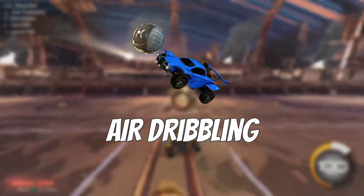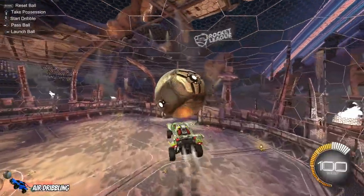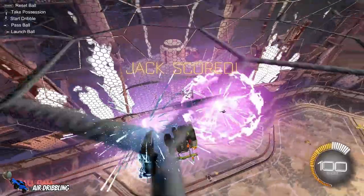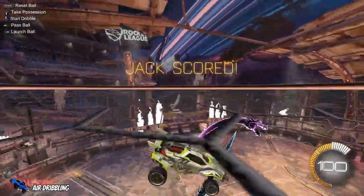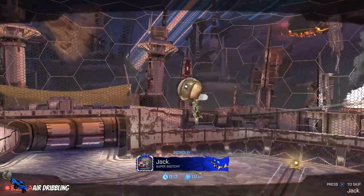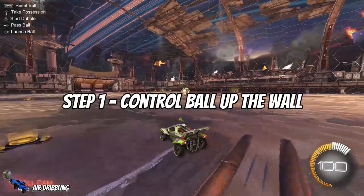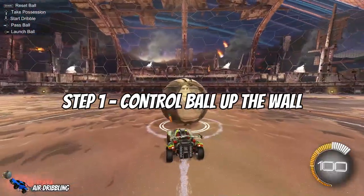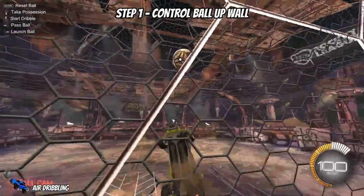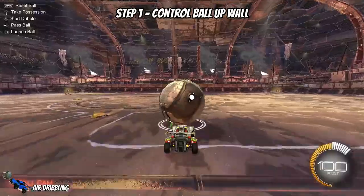The third dribble, and arguably the most satisfying, is the air dribble. Air dribbles become more and more common as you progress up the ranks in Rocket League and are an effective way of scoring against really good opponents. Two key parts to highlight are the importance of keeping the right contact on the ball and the appropriate boost control. The first step is controlling the ball up the wall — it's important to not be going too fast or too slow, so it really comes down to feathering your boost and having the right amount of acceleration to get the ball up the wall.